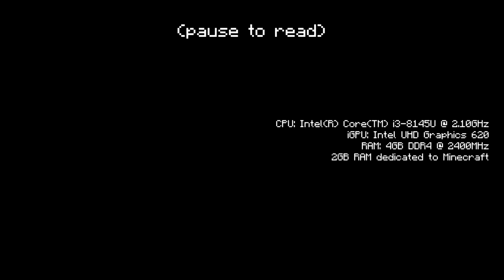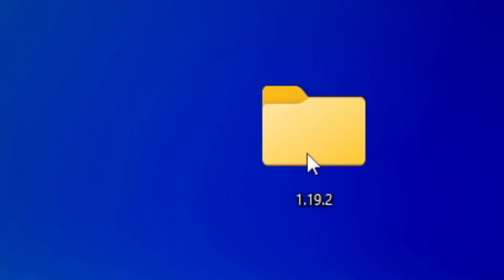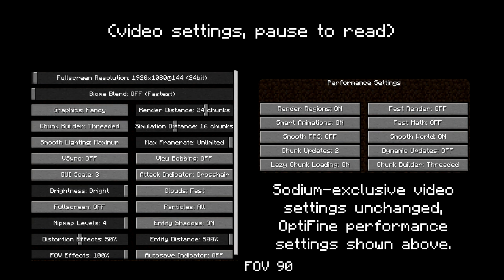To balance out the results, I'll be running the same tests on a low spec laptop and a higher spec desktop. I'll be using Minecraft 1.19.1 for this comparison because Optifine hasn't updated, but you can still apply this test to 1.19.2 because they're basically identical. This video won't include any vanilla benchmarks because these tests are just supposed to show which mod provides the most raw performance.